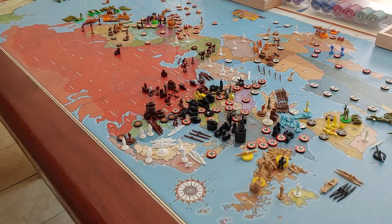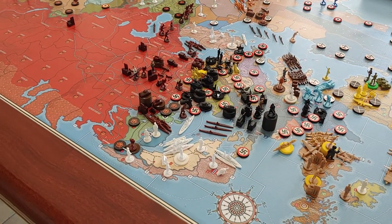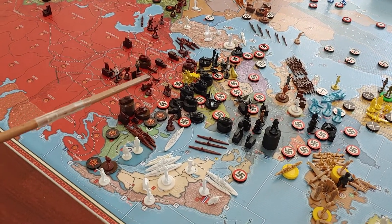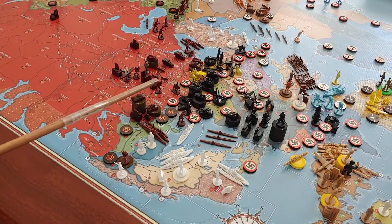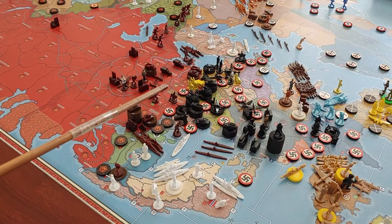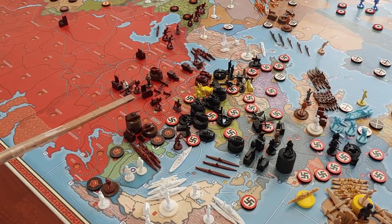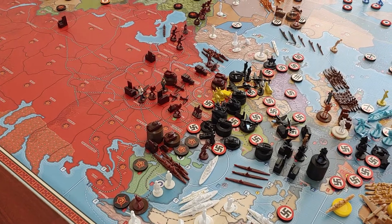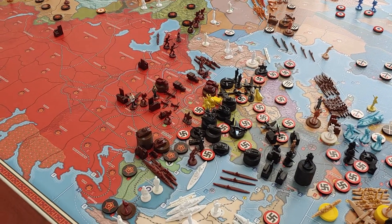In Europe, war broke out between Germany and the Soviet Union, so Germany took a bunch of border territories in Russia. It only took a couple of dollars — several territories weren't worth anything, and a couple others were worth one IPP each. The Germans came in and took those territories with little to no opposition; the Russians mostly had just an infantry here or there in those territories.